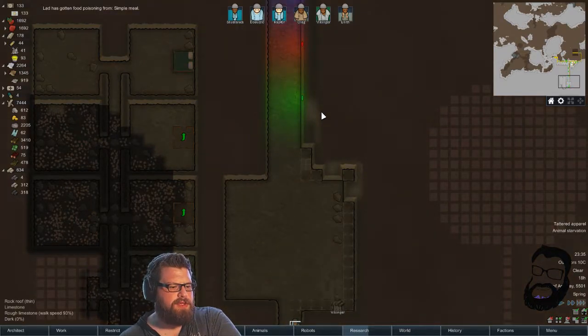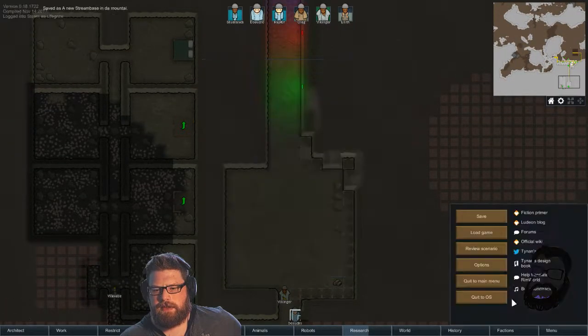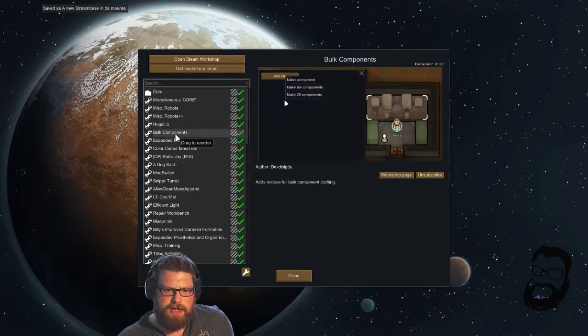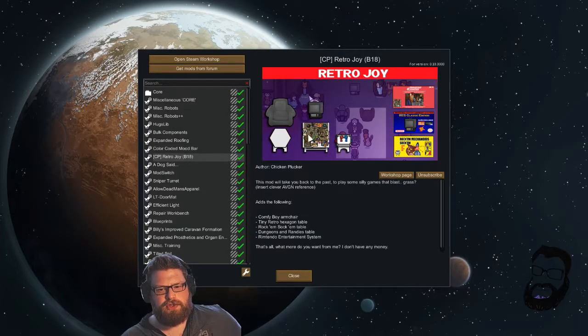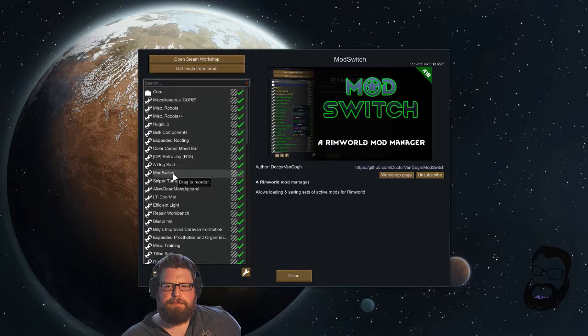Let me show you what mods I've installed. A lot of the core ones at the top are for Robots Plus and Robots Plus Plus. Bulk Components so we can make components in bigger amounts. Expanded Roofing allows me to remove mountains and put solar panel roofs and clear roofs in. Colour Coded Mood Bar is for the top so I can see why they're stressing out. Retro Joy gives me some more joy things like Dungeons and Dragons and Rock 'em Sock 'em Robots. A Dog Said — you know what that one is. Mod Switch — I don't remember what that is.